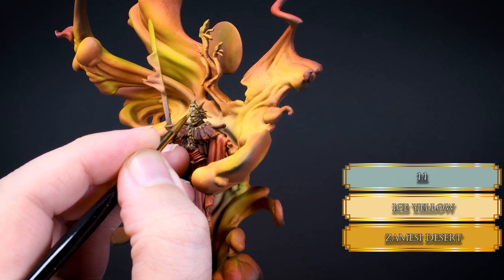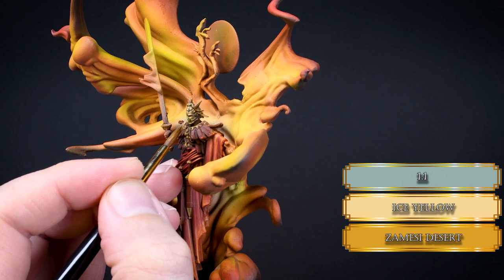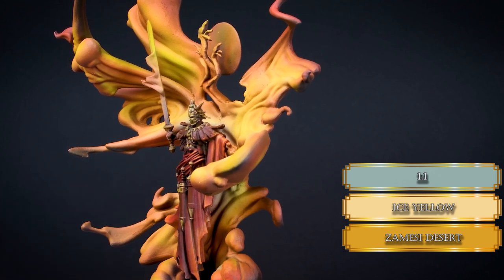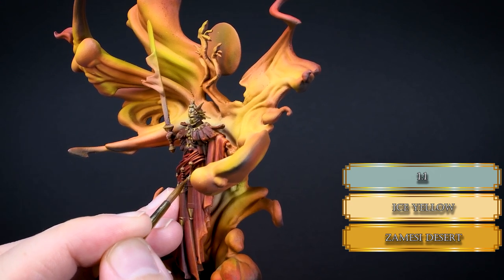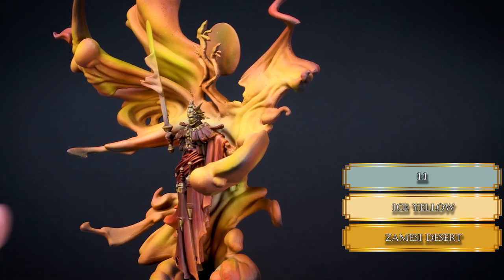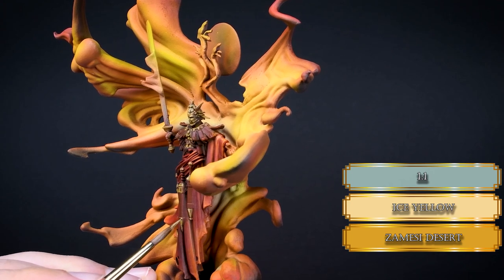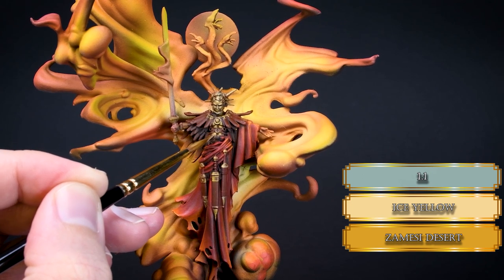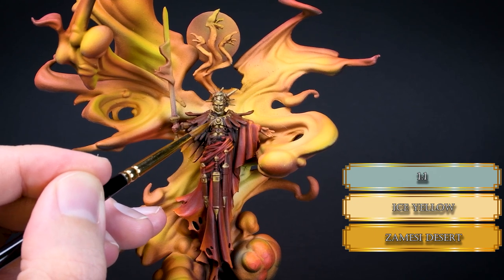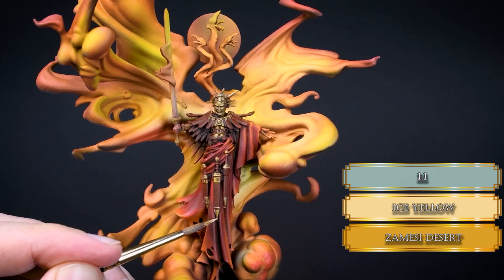Add some ice yellow to the Zamesi Desert and reduce the highlight areas even more. Try to keep the separation between the hair locks on the mask so it has some depth and looks crispy. Don't highlight the horns too much because they would cast shadows on the bottom part due to the huge flames behind them. You can try edge highlighting depending on the quality of your spikes, but I'd rather not because it will only emphasize imperfections. The mask is okay regarding mold lines, and for the price-to-quality ratio I think these minis are still a bargain.